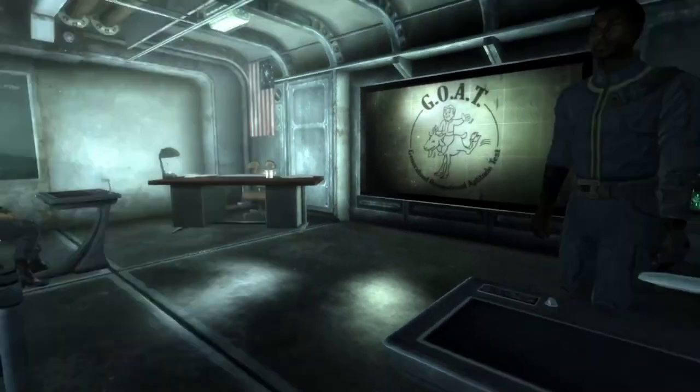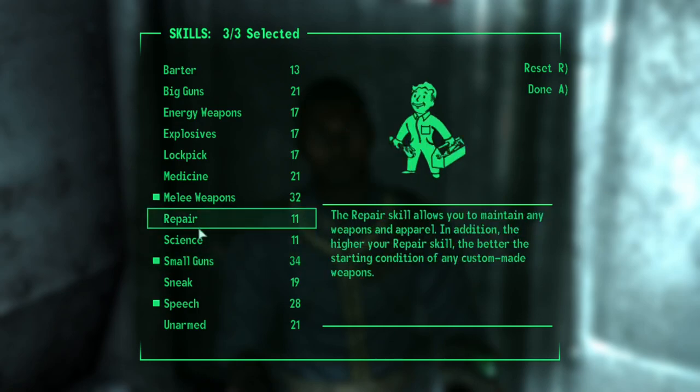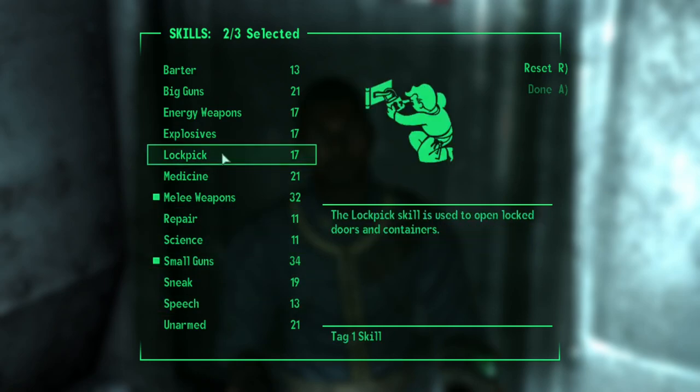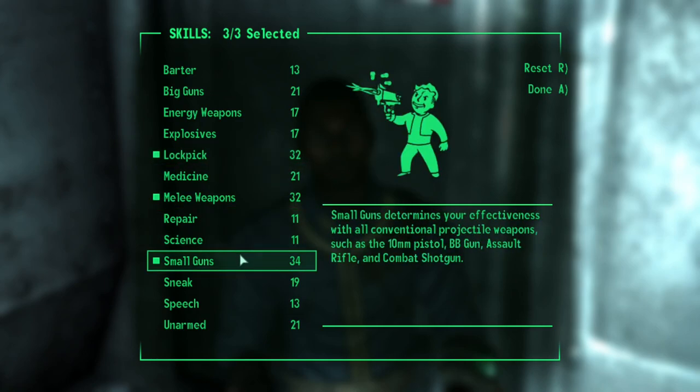It was then time for class, where I took the GOAT, choosing my tag skills: Melee Weapons, as I didn't expect to find many bullets in Megaton; Lockpicks so I could access all the supplies in Megaton; and Small Guns, being practically pointless, but helping out when I did find a gun.